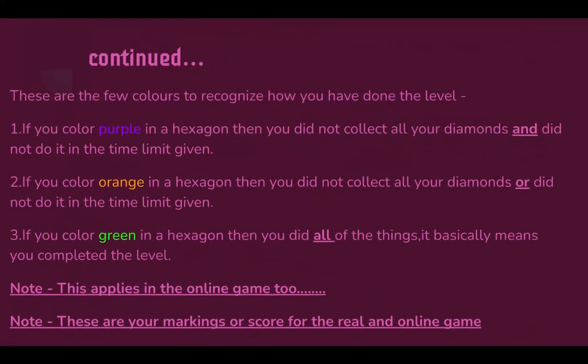These are the colors to recognize how you have done the level: If you color purple in a hexagon, you did not collect all your diamonds and did not complete the time limit. If you got orange in a hexagon, you did not collect all your diamonds or did not do the time limit. If you colored green in a hexagon, then you did all of the things — it means you completed the level. Note: this applies in the online game too, and these are your markings or scores for both the real and online game.